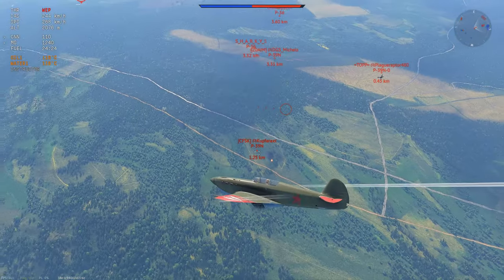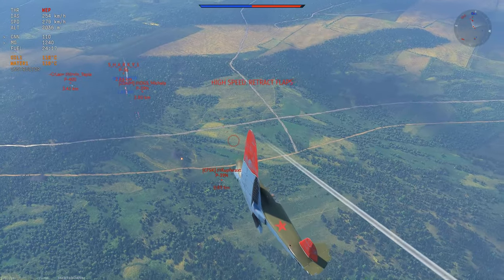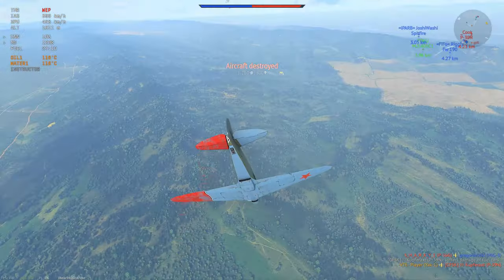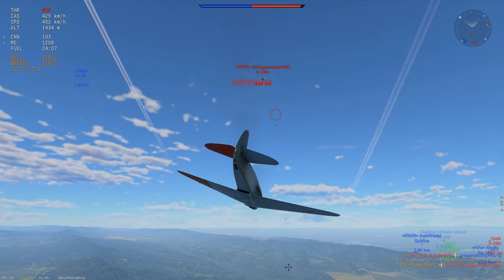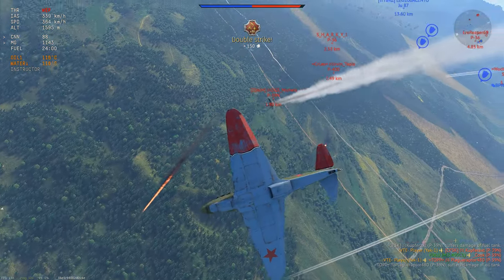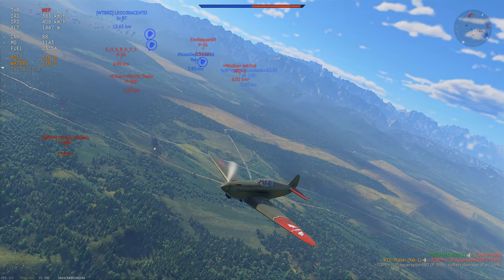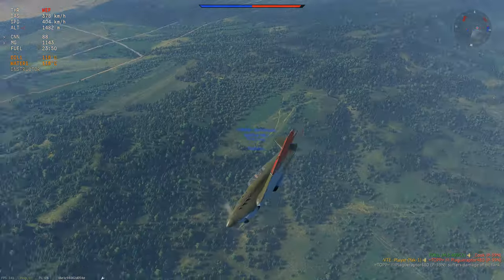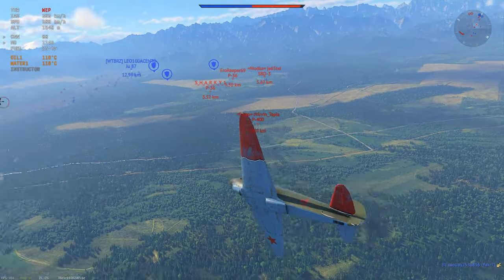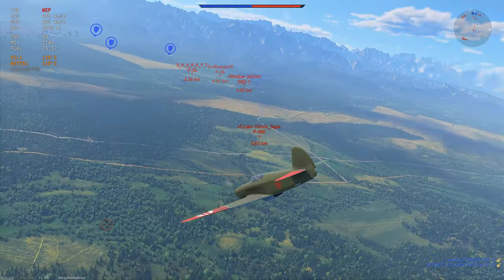The P-39 has very good low speed control and very good flaps, so this kind of energy trap is something I can do once because I have the energy advantage. If I miss my shot, he will actually start out-climbing me. I'm on the 6 of the other P-39, but he's going to win that fight in the long run. So I'm going to break off and get rid of the guy right below us. He is so busy trying to run an energy trap that he's just hanging from the air, making himself a sitting duck. Always react to what your enemy is doing.